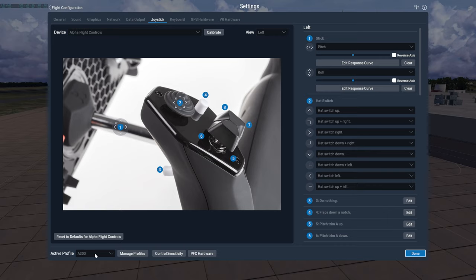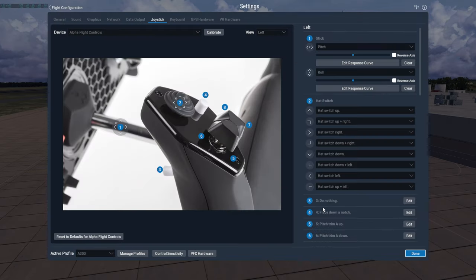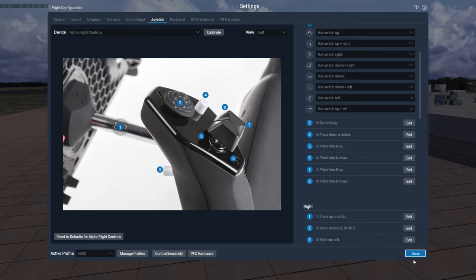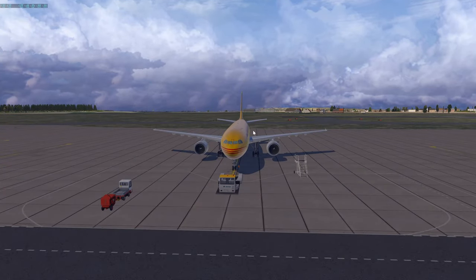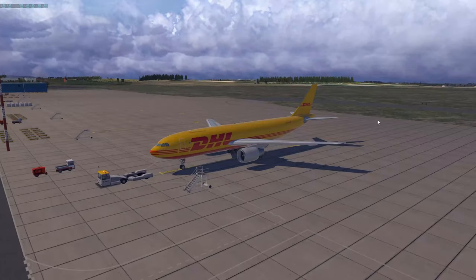For my controls, I use a custom profile with specific response curves. The roll response curve is pretty good; the pitch is still a bit finicky. I haven't yet configured buttons for auto-throttle and autopilot disconnect, but I want to do that soon — once it's done you don't have to do it again.